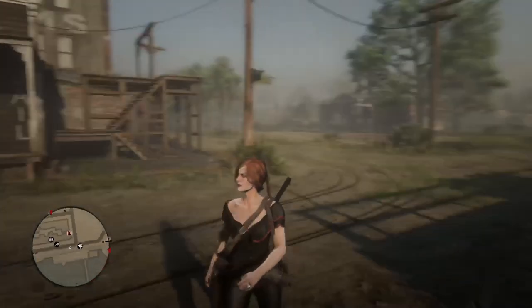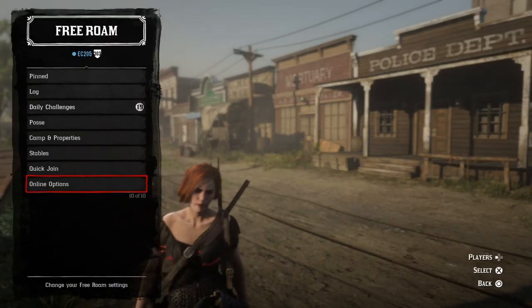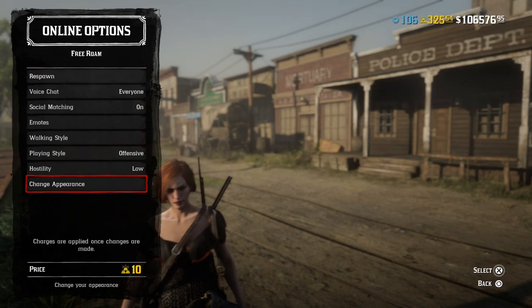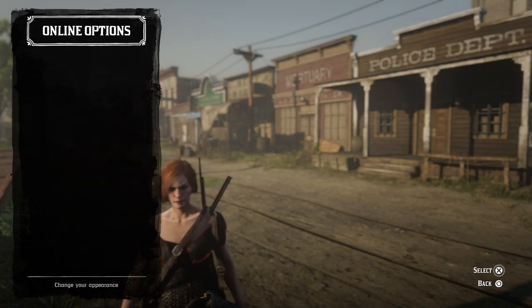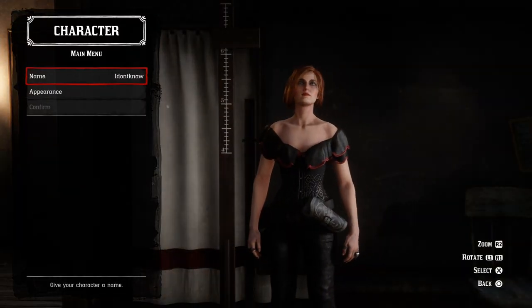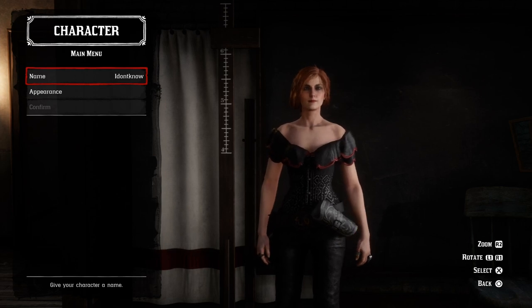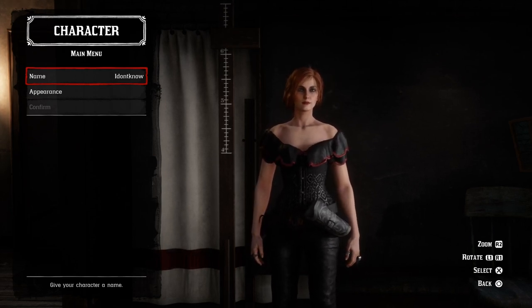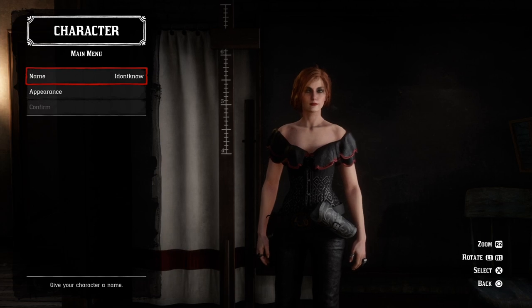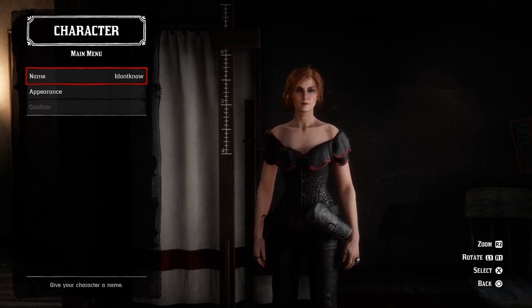All you want to do is go to Online, then go to Online Options, and change your appearance. It's so simple. Once you've gone to the Change Appearance screen, you just want to wait there for about one to three minutes. That's the first step — very important.